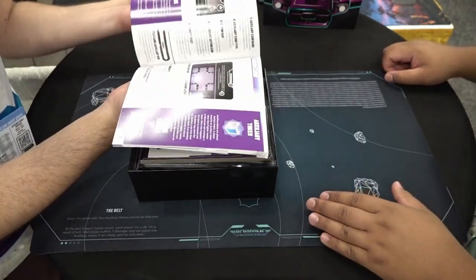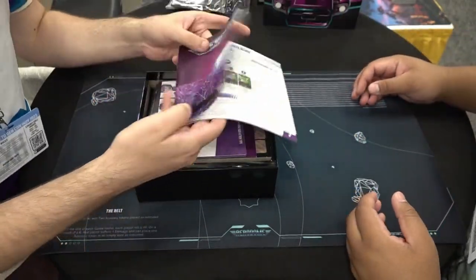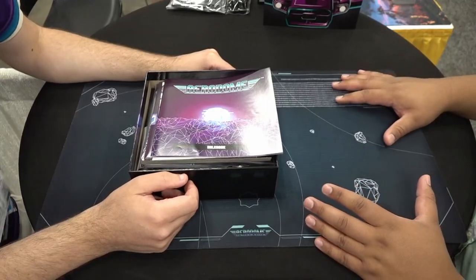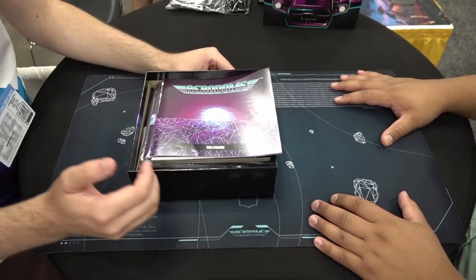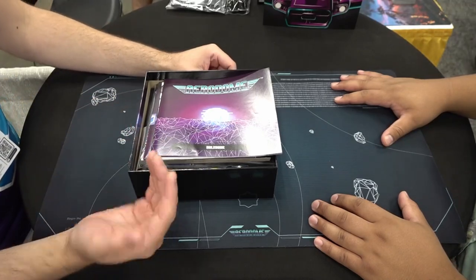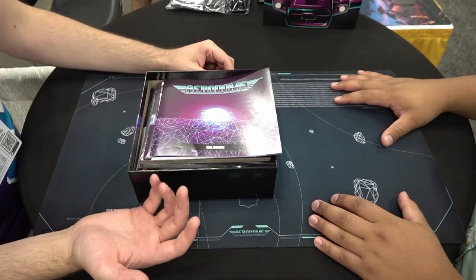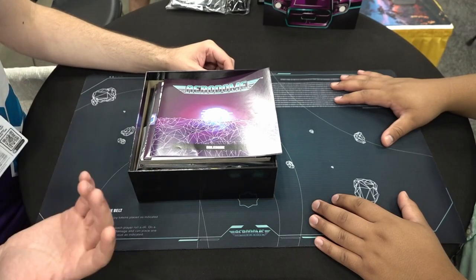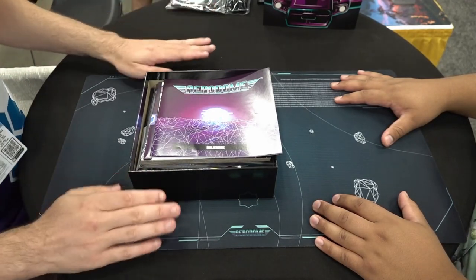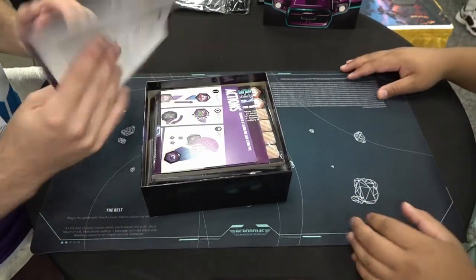Aerodome is a tactical card game where you are flying a single ship against each other. The idea is to shoot the other person down. The card game element is you're playing cards for your maneuvers. Your fighters are represented by little hexagons on a 14x24 mat — this is our play area right here.